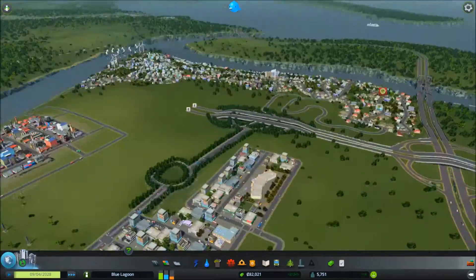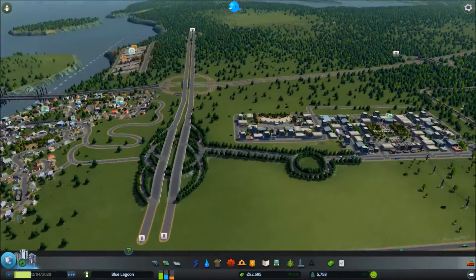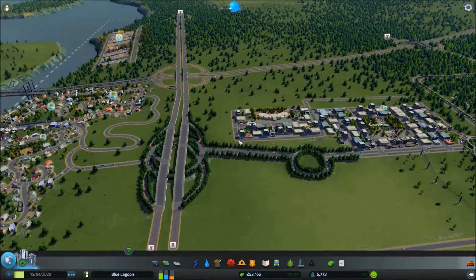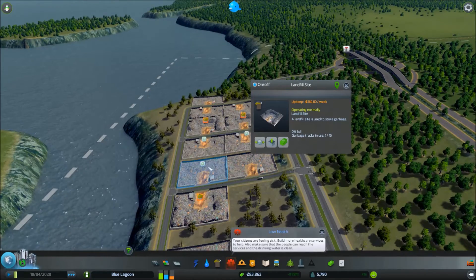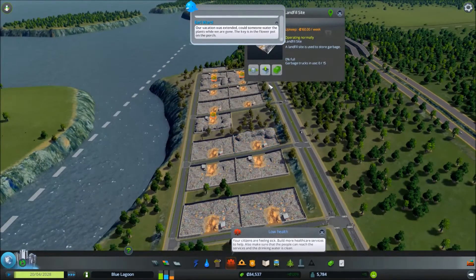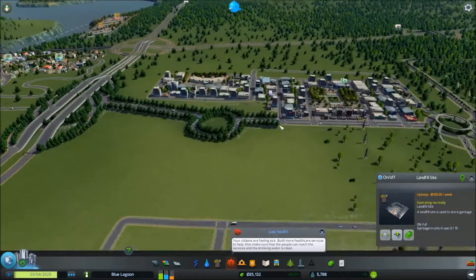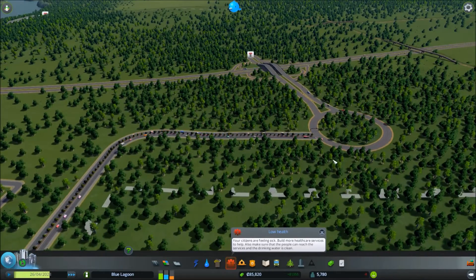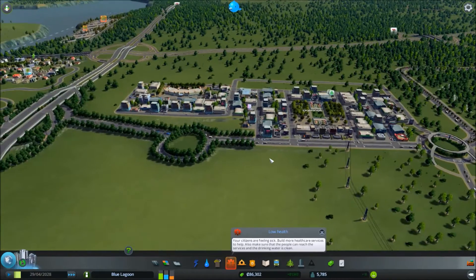Hello, welcome back to Blue Lagoon, Cities Skylines — Blue Lagoon, that's the name of the place and the game. So where we were last time, we were trying to fix some of the problem areas really, like the rubbish problem — it just keeps building up — but we're getting there. We've sorted out part of a traffic problem, it was really working, it alleviated a lot of traffic problems.